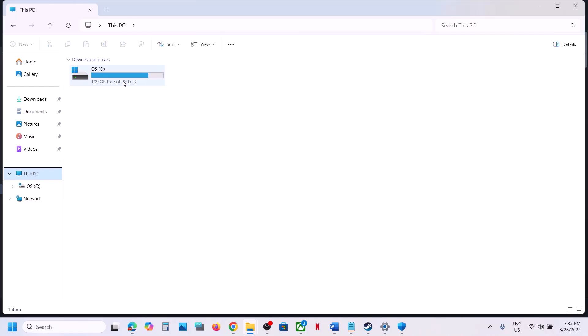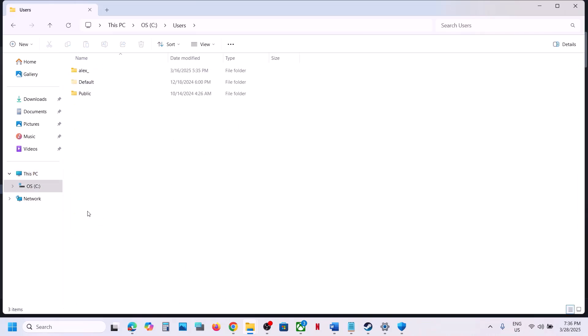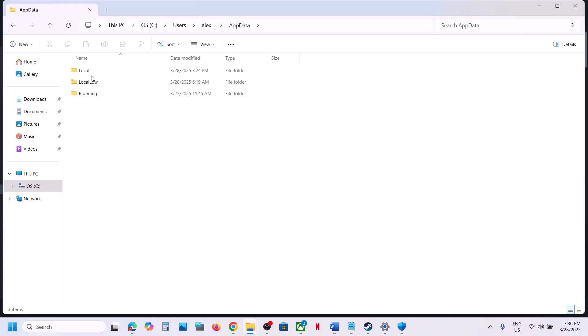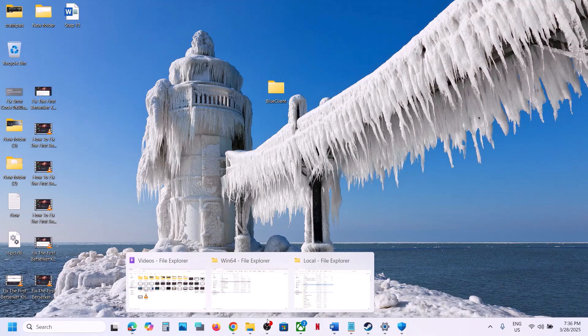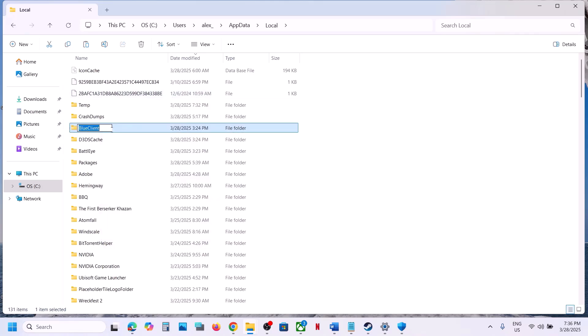Also rename or delete the save game or config files. Go to This PC, open the C drive, open the Users folder, then your username folder, then AppData. If you don't see it, click View and put a check on Hidden Items. Open AppData, then the Local folder — you will see the BlueClient folder. Create a backup by copying it to the desktop, then rename the original folder with a '.old' extension.